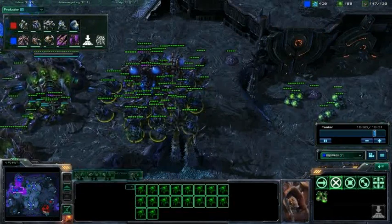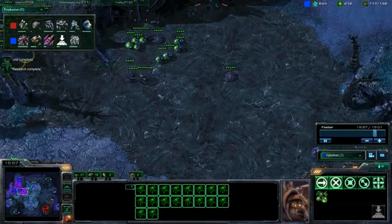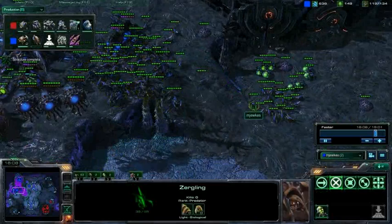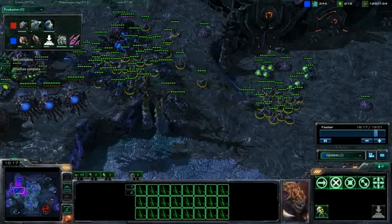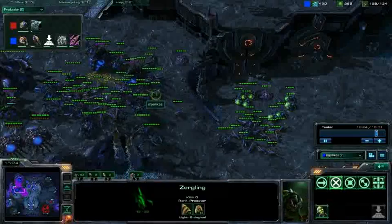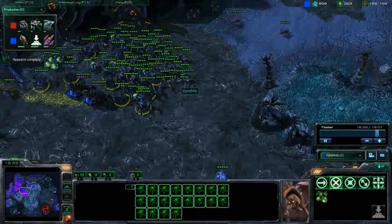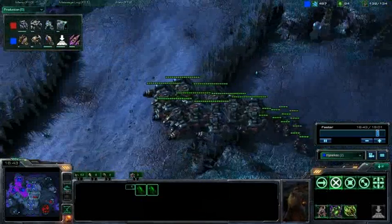You're going roach-ling against thor-marine. Roaches are good against marines, and roaches are all right against thors. Lings are awesome against thors but they're awful against marines — everybody can agree with that. So this is a good unit composition if you're playing well and you're getting some infestors out. If you get some fungal growth off, all right.